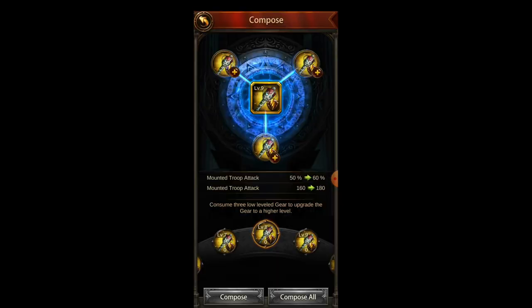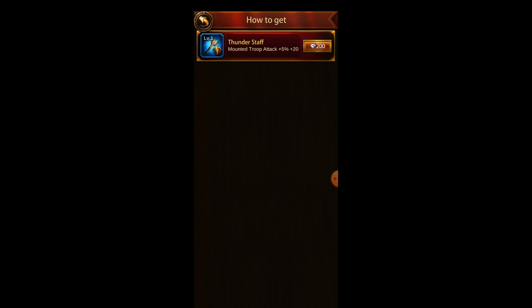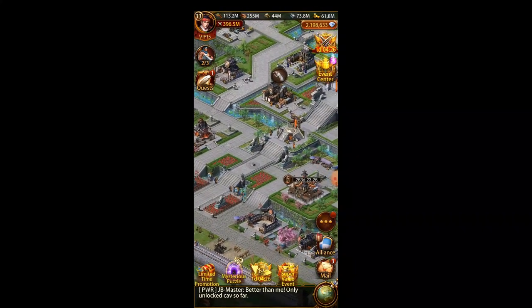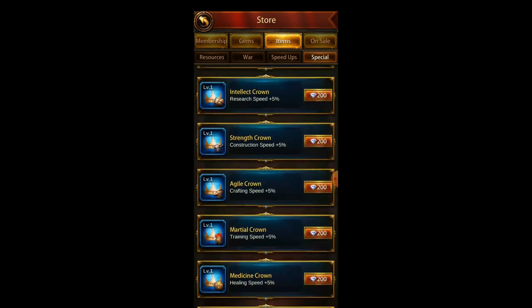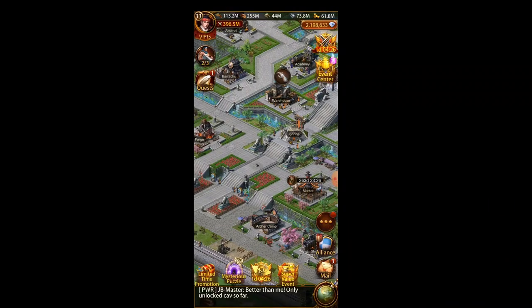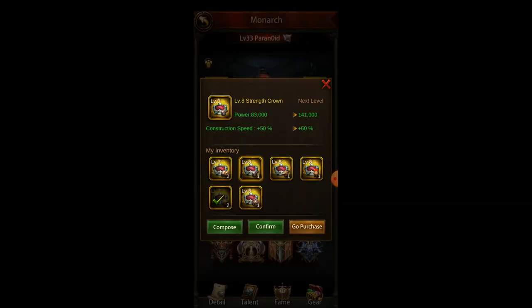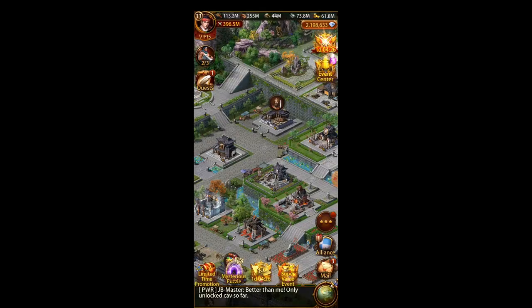The basic way of getting Monarch gear is buying it from the shop. You can either buy it by pressing the plus sign and buying it directly — it costs 200 gems each. You can also go to the shop by pressing the top right where your gems are, enter the shop under items special, and you should see all the Monarch gear there. It's pretty expensive, but high VIP players spend hundreds of thousands, if not millions, on their Monarch gear.